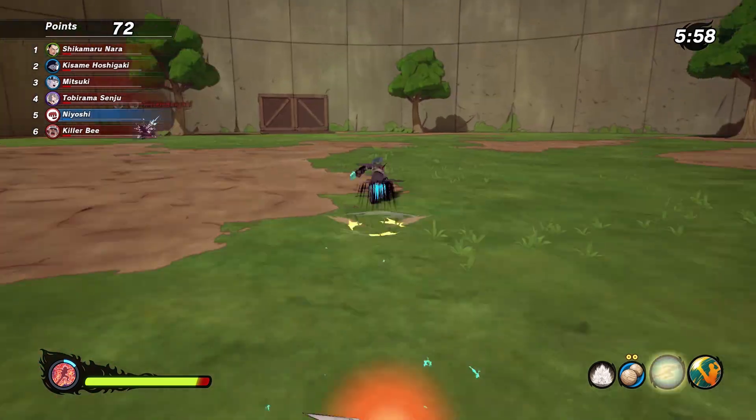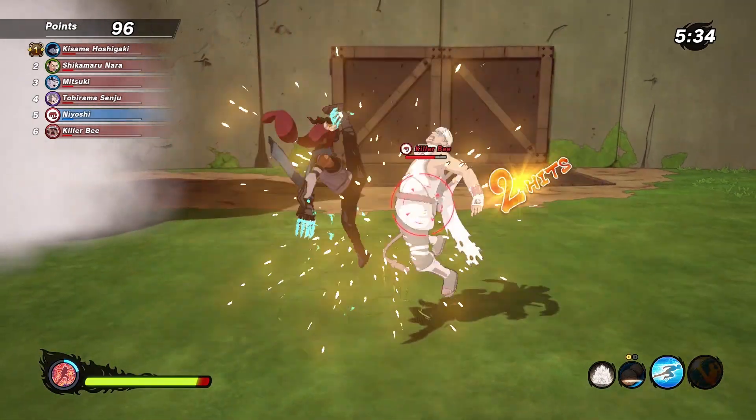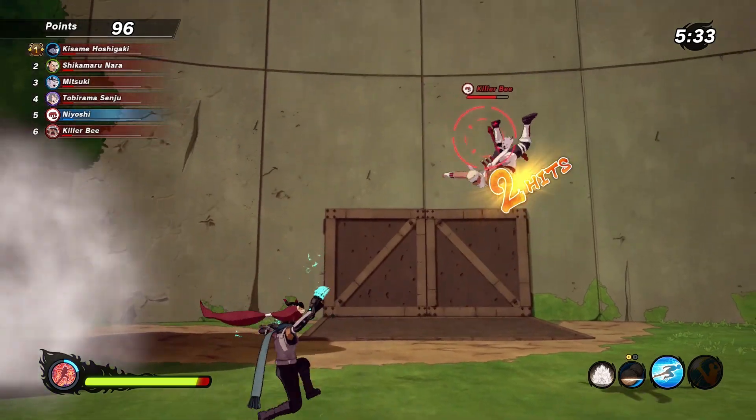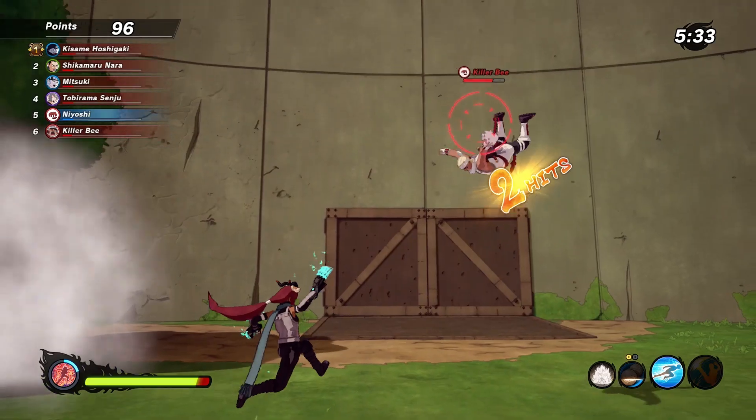Teleportation Jutsu can be very useful in Flag or Base Battles. The next Jutsu is Leaf Flash. This teleports you forward to your opponent and kicks them in the noggin. And this is also good for combos as well, especially with the Chakra Claws. That's why this Jutsu is good.